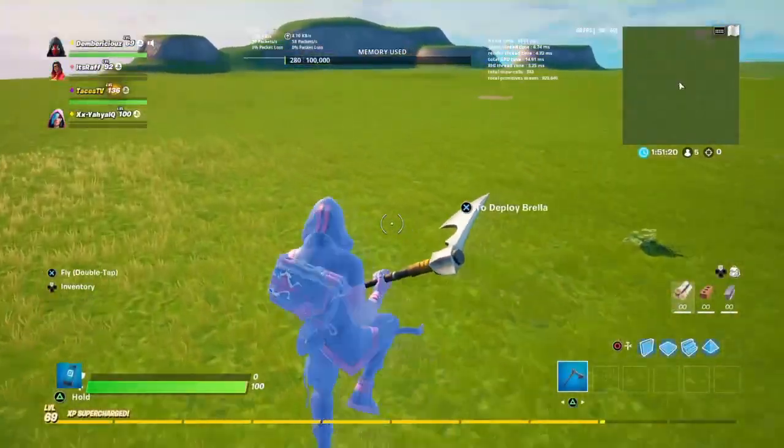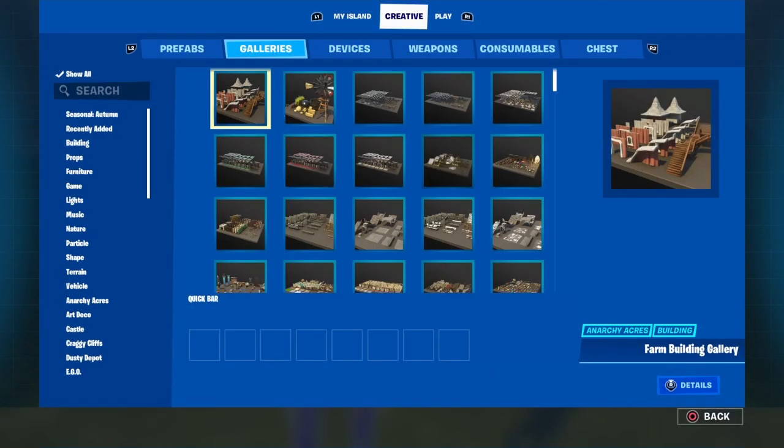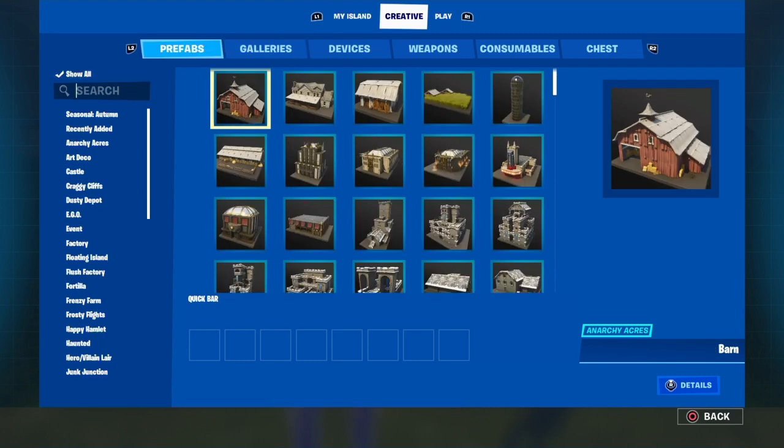So like I said in the beginning, today we are going to be making spooky lights in Fortnite Creative. I'm going to get a prefab — just a house, for example.